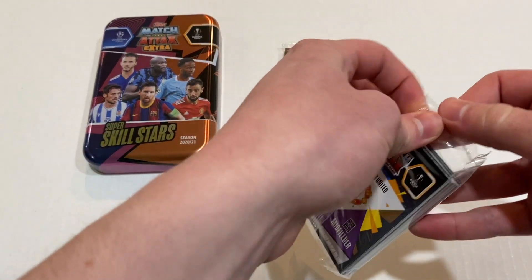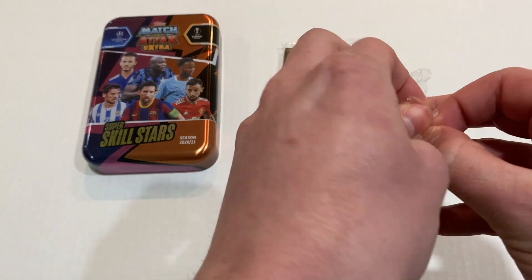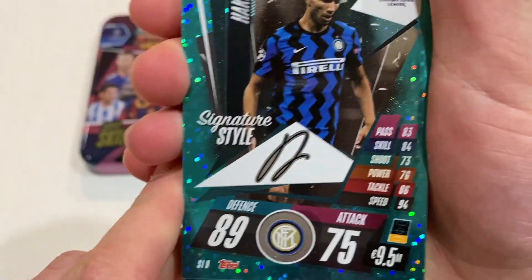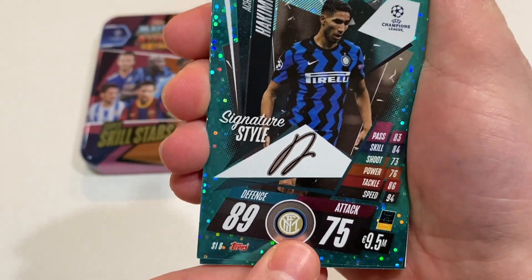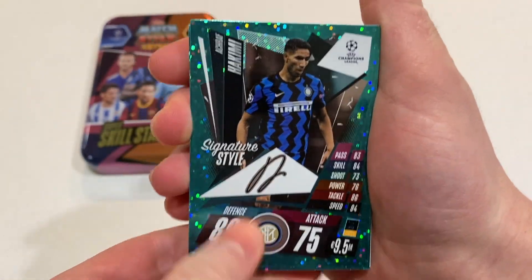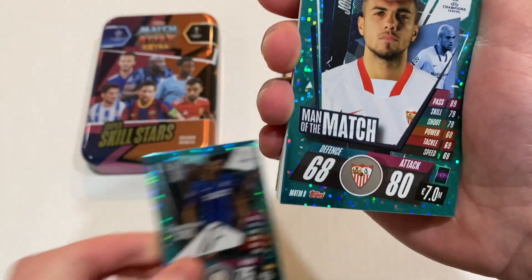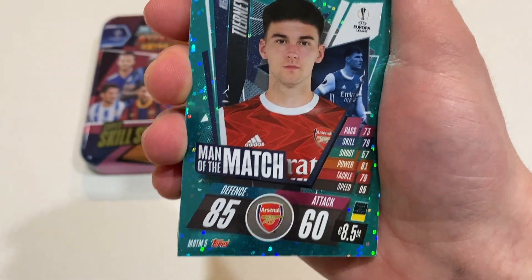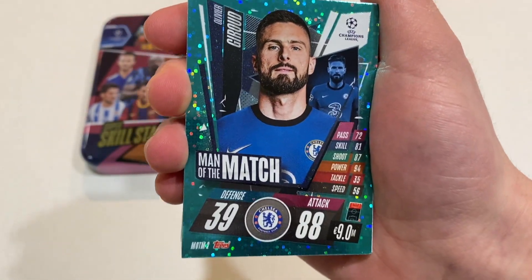Alright, so this is the normal card — not the subset or the Harry Kane limited edition. You've got some inserts in the front. We got a Hakimi signature style — really like the signature styles. You got Man of the Match Jordan, Tierney, and Giroux.